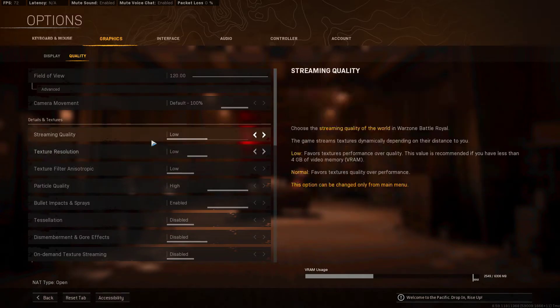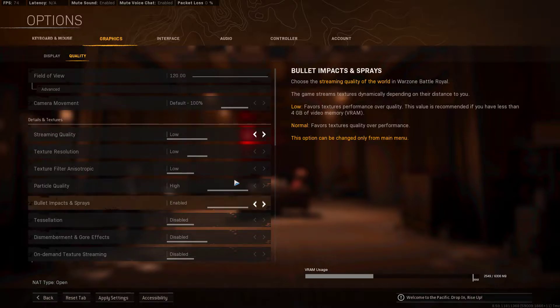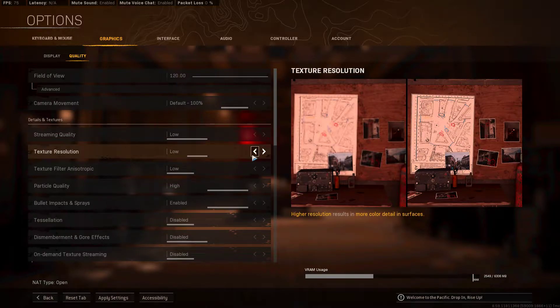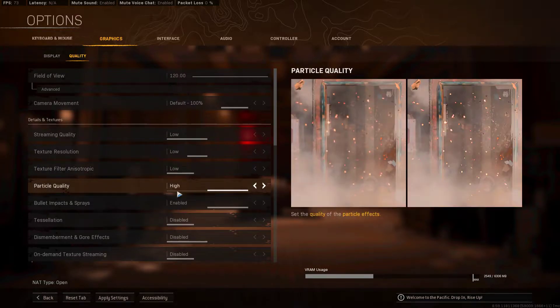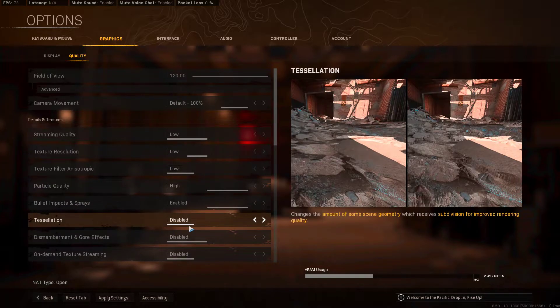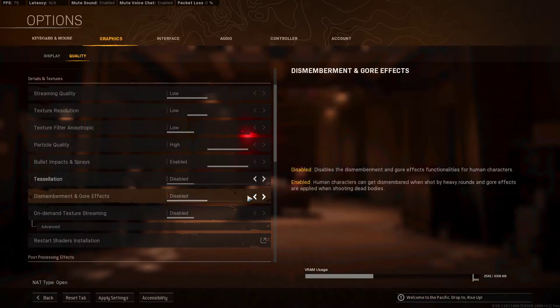For streaming quality in Warzone, I use low or normal — just look at your VRAM usage for PCs and laptops. Personally I use low just to get the lowest setting. Texture resolution I put to low; I could do very low but it's not really worth it. Texture filter anisotropic I put to low. Particle quality low — that's like how long explosions last. Actually I have particle quality on high because I like that. Bullet impacts and sprays are enabled.